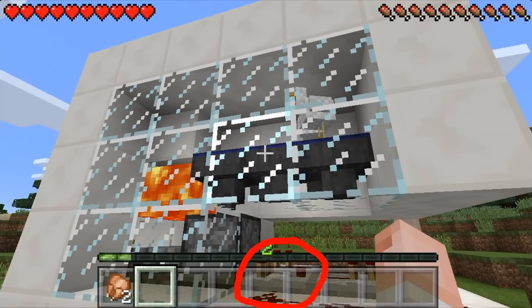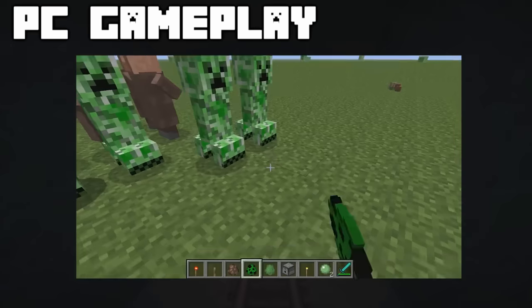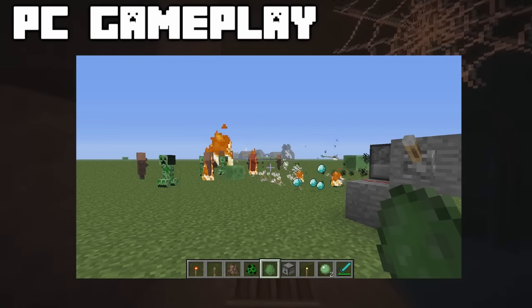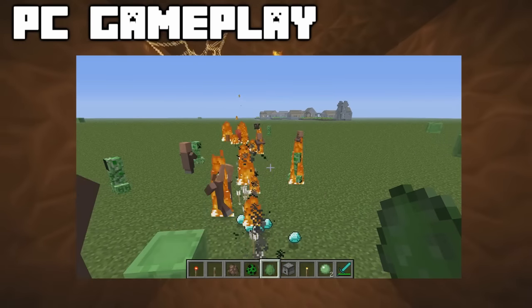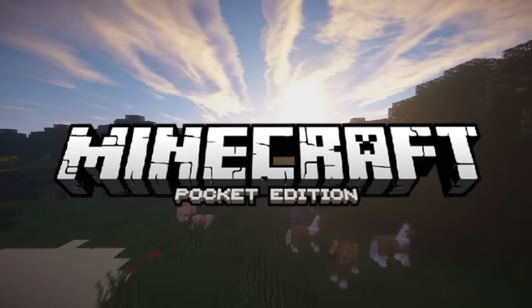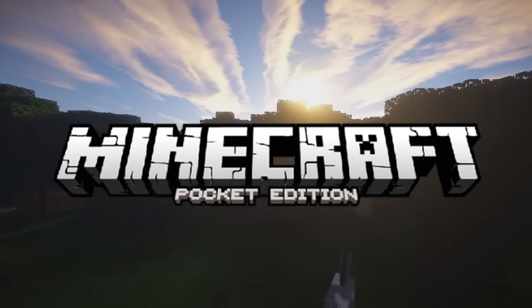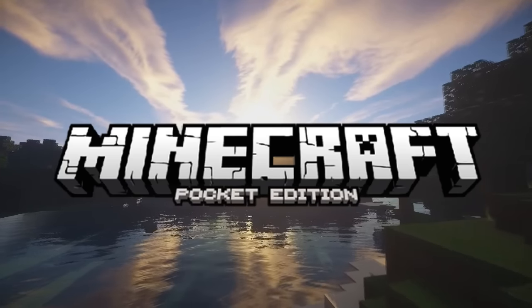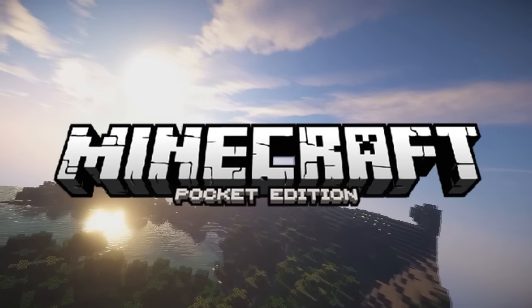Next to that redstone comparator is also a dispenser, which is really cool. They did tweet a while ago saying they were working on dispensers, and this screenshot confirms it. I just love how they're tweeting all this awesome stuff and showing us confirmed features for 0.14. This update is going to be massive — it's obviously going to be bigger than 0.13, because 0.13 only added about half of the redstone stuff.